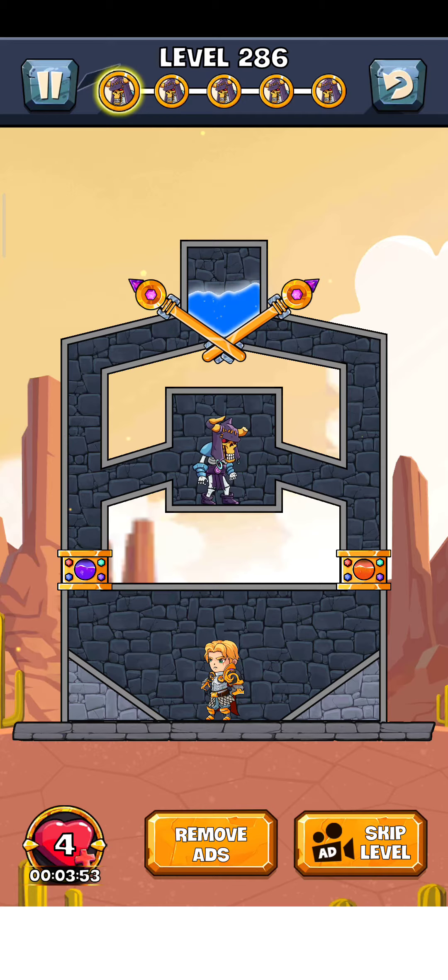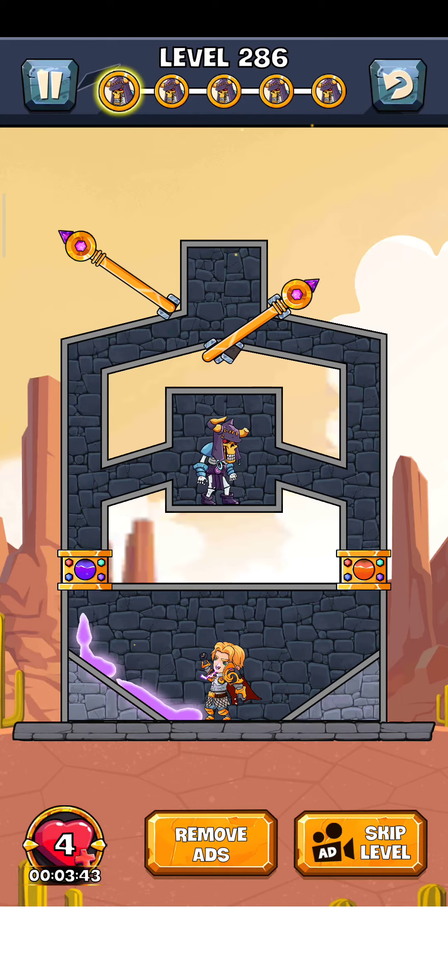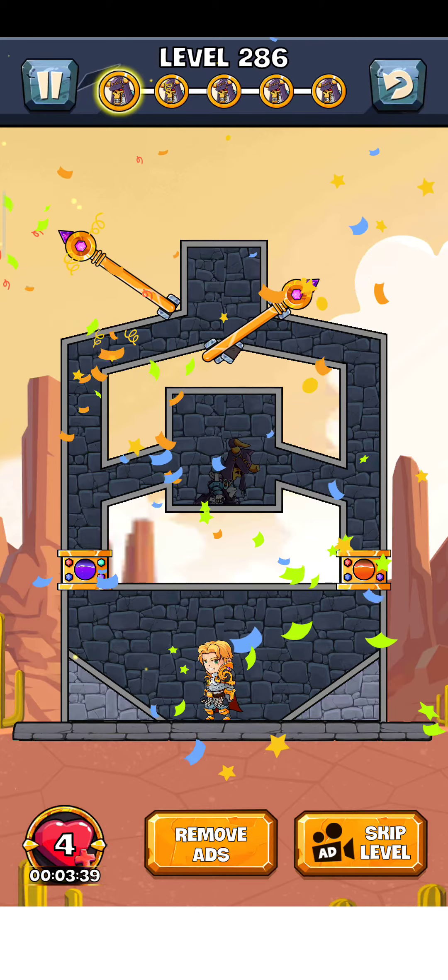We kill this zombie here. This is a lava generator and this is a poison energy generator, so we just generate the poison energy. We hit them and now the level is complete, so just tap on here for the next level.